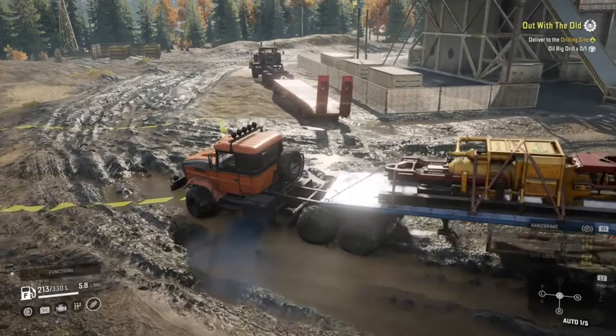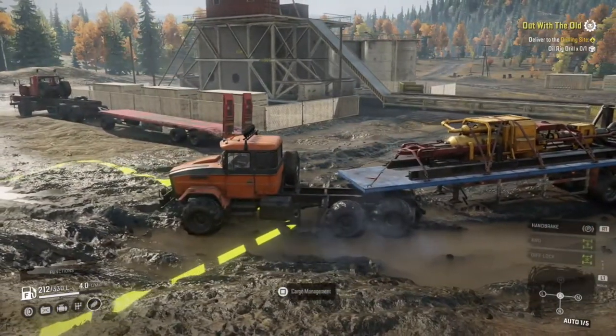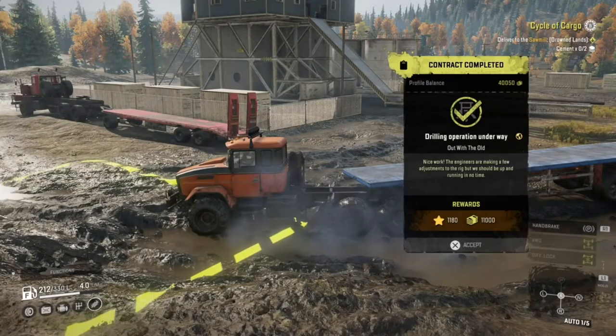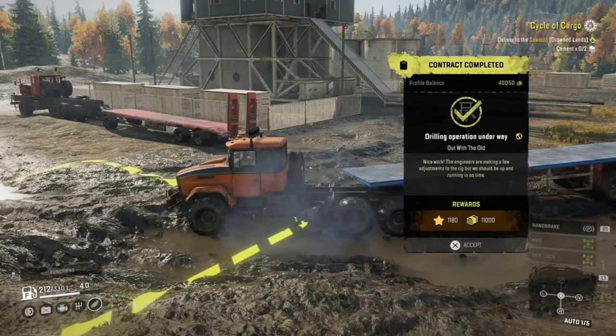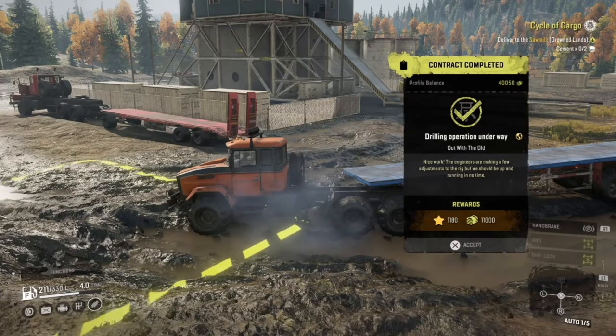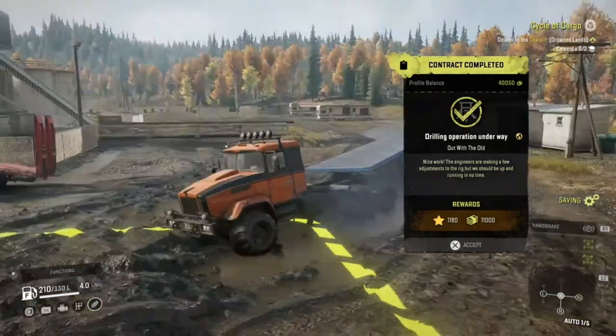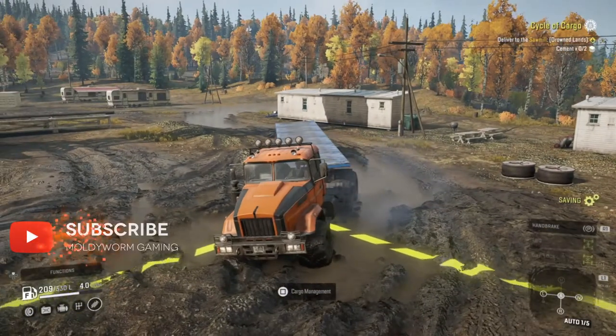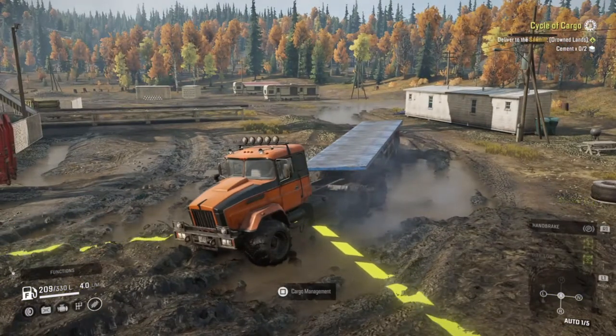The oil rig drill has been successfully delivered to the drilling site. We unload it and it fully builds the drilling platform — 'Drilling operation is underway, the engineers are making a few adjustments but we should be up and running in no time.' You get $11,000 for that, which is a big payout, plus 1,100 credits — quite a lot in this game, so definitely recommend this mission. That's going to do it for today's video — thank you all for watching, smash the like button, subscribe for more, and I'll see you in the next episode.